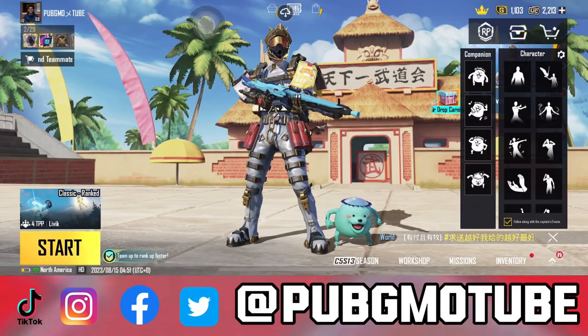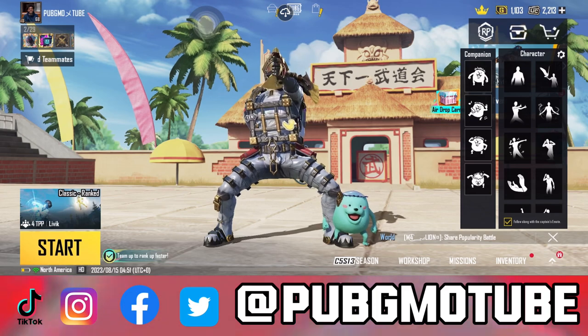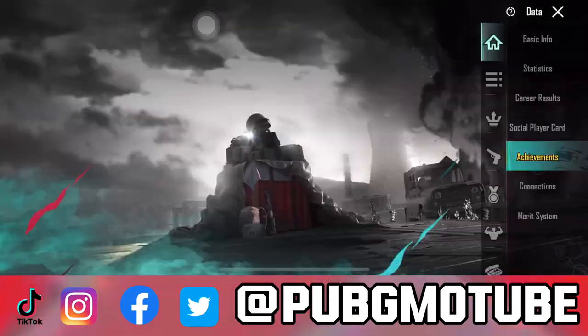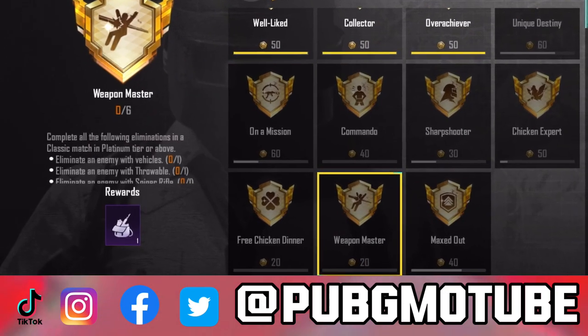In order to get the title, you must eliminate enemies with several types of weapons. For those who don't know where the requirements are, click on the profile, then click on Achievements. After that, click on the crown-shaped icon, then find the Weapon Master badge.